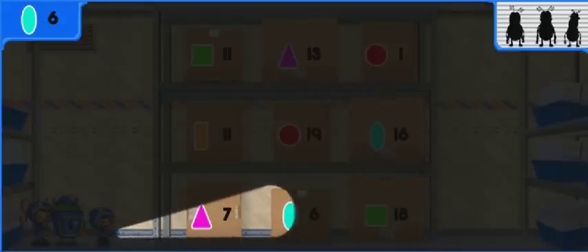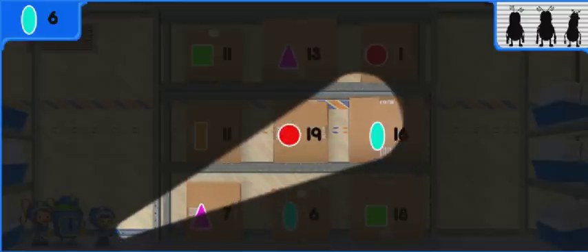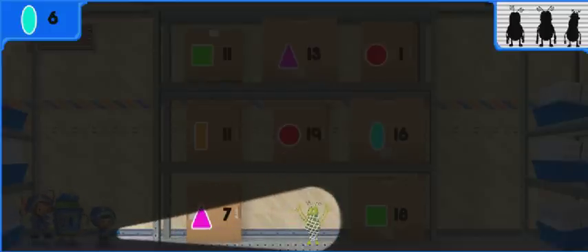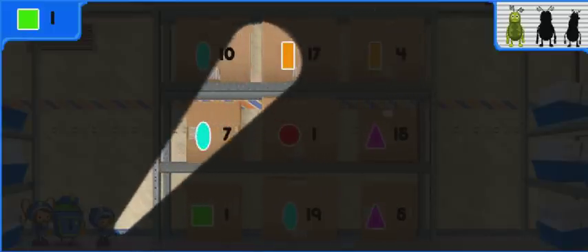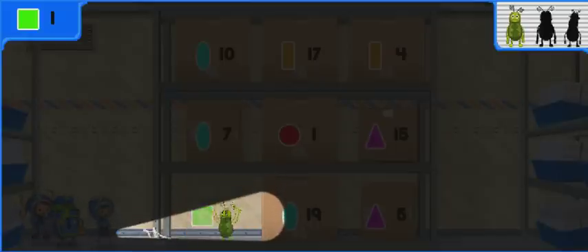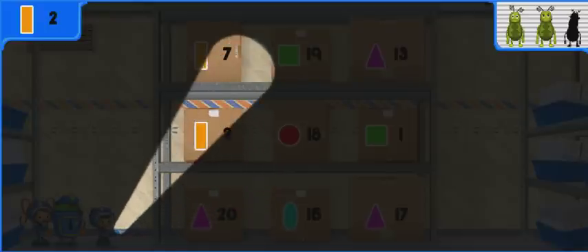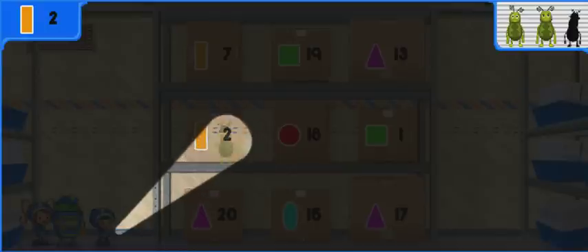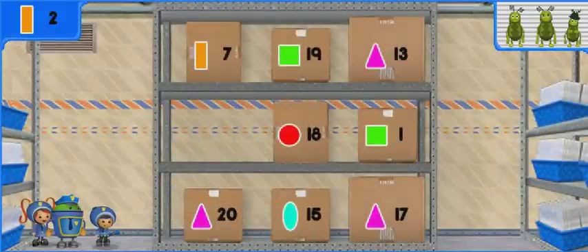Look at these boxes — each has a different shape and number! Look for the box with an oval and a number six. You've got mighty math powers! Look for the box with a square and a number one. Good job — you found the stink bug! Look for the box with a rectangle and a number two. Good work catching us all — I didn't think anyone could! That's the last stink bug! Team Umizoomi, way to go!